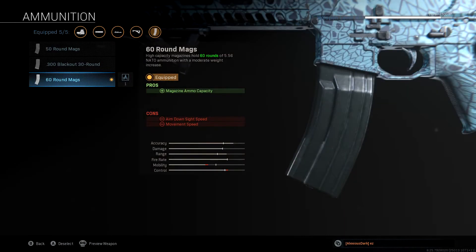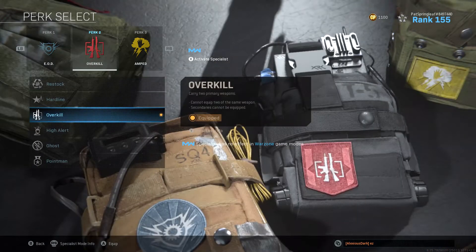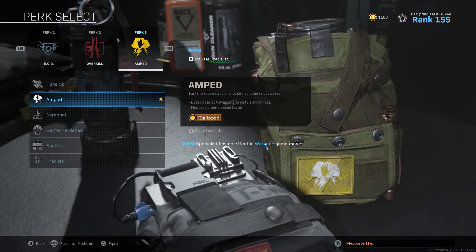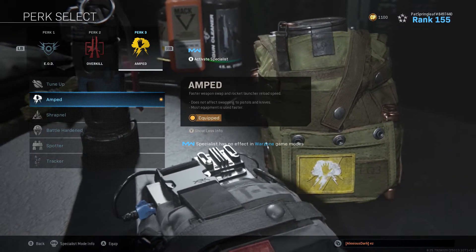In terms of perks, there's nothing too groundbreaking here, because I think there are only really a few perks that are worth running for Warzone. For perk 1 it's EOD to reduce explosive damage. For perk 2 we've obviously gone for Overkill already. And for perk 3 I recommend Amped, which allows you to swap weapons much faster. This way you can be beaming people at distance, then flip instantly to your Origin 12 when you sense danger close.